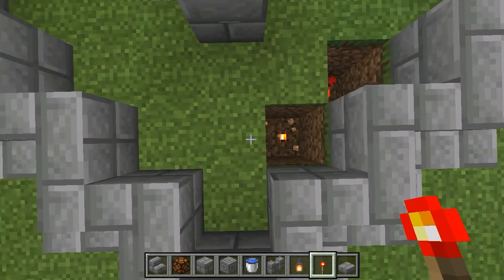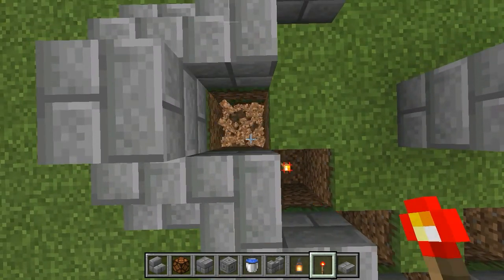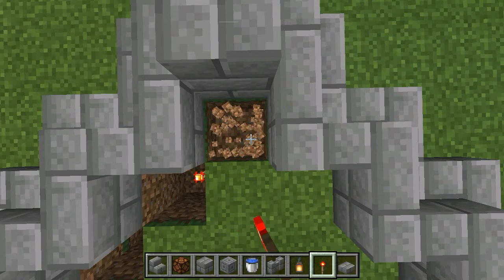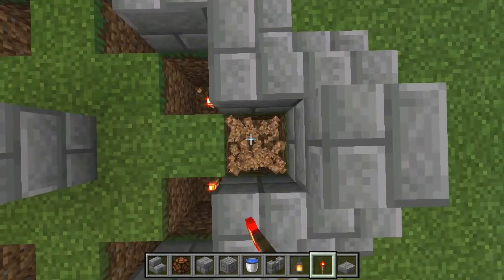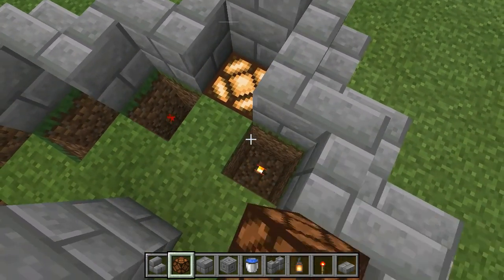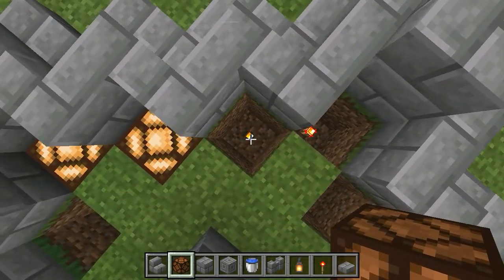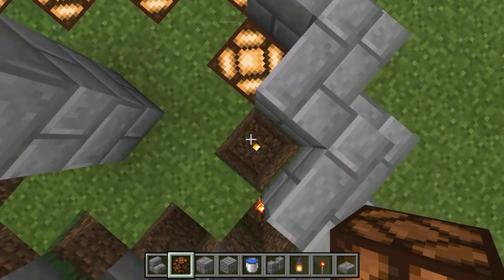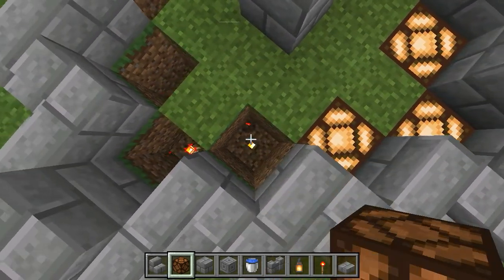Not stone brick — that's a stone torch. It's too deep, just too deep. And then put some redstone lamp. Oh no, redstone lamp — why is it so hard? Place the redstone lamp on top of the redstone torch.